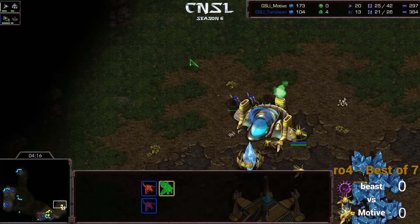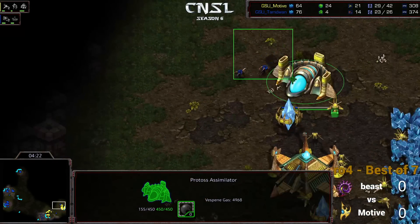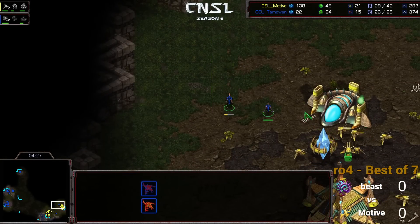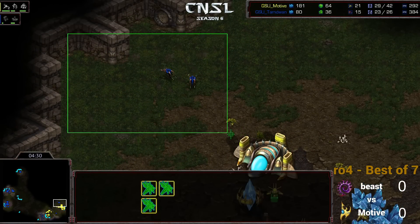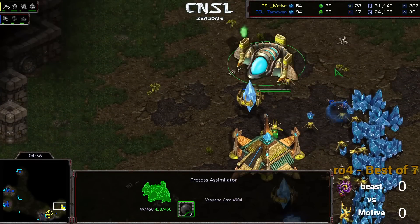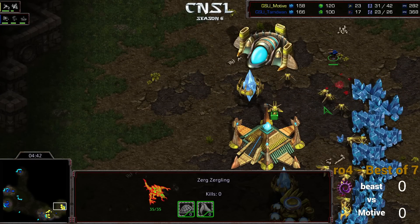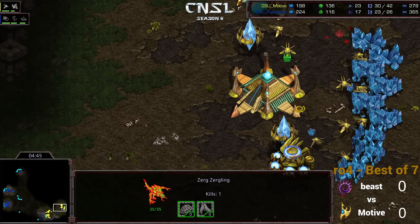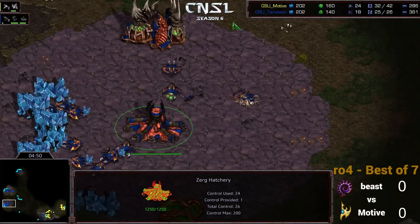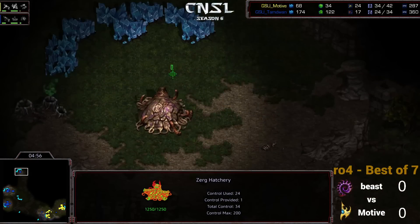That was a nice surround by Motive — put some damage onto that Zergling. They only have that one initial kill against the probe that had made the cannon so far, not getting any more. You can see Motive being very patient here. He just needs to make sure he's not losing things, and one way to lose things is to move your Zealot out of that wall — definitely not something he wants to do. He gets a probe kill. Let's take a look at this build — he got speed, he took the drones off of gas, and he's gone for a third hatchery.